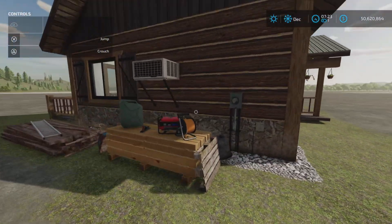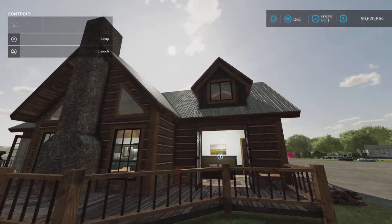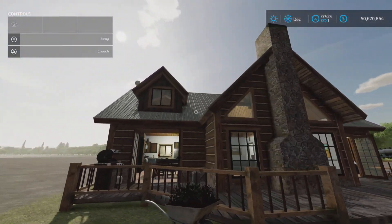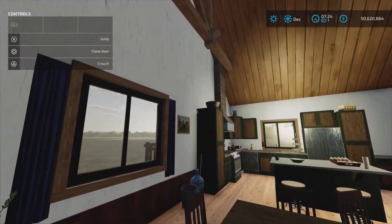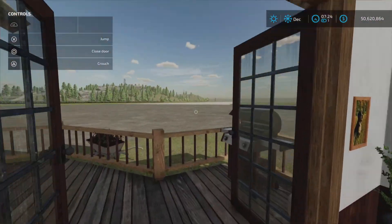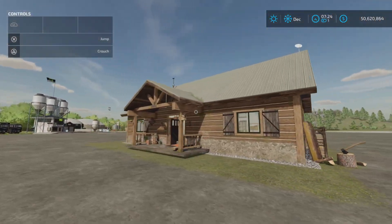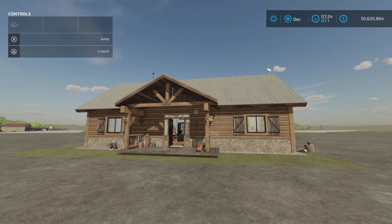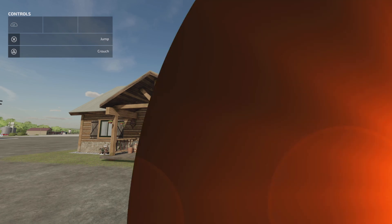Taking a look around, lots of decorations — no surprise with the 79 slots. The upstairs window is actually like a skylight going into the kitchen. And there you have it — that's the Ranch House by Elk Mountain Modding. 50.19 megabytes to download and 79 slots on console. Thank you all for watching, I'm Loony Farm Guy. Remember, it's only a game. Till next time, bye for now.